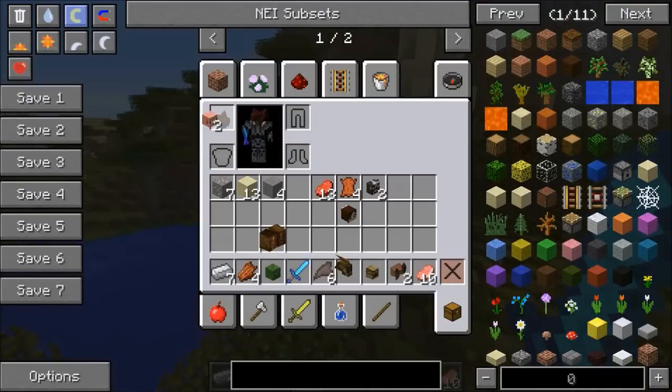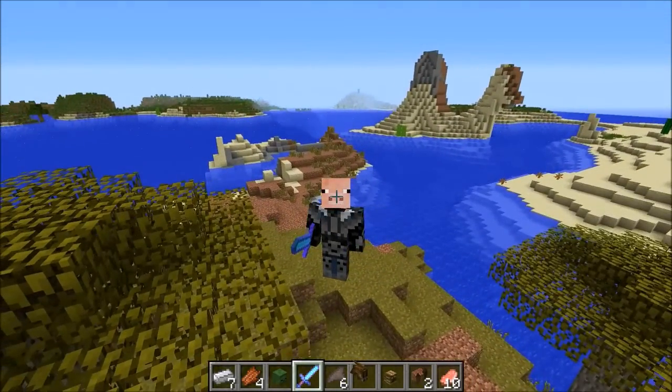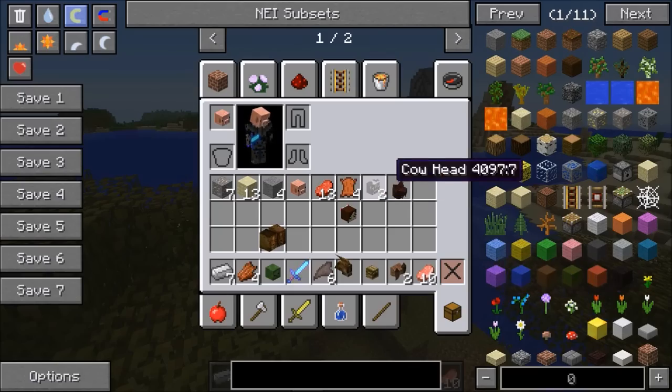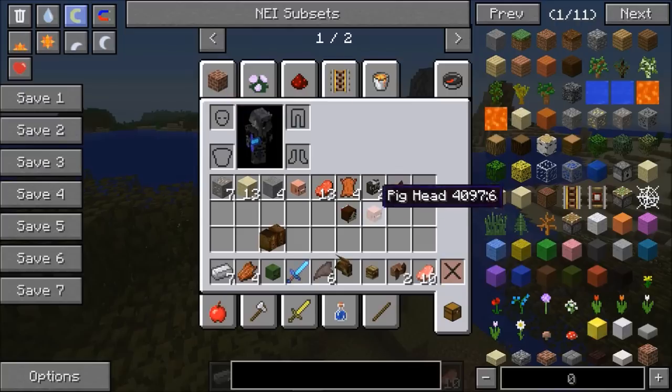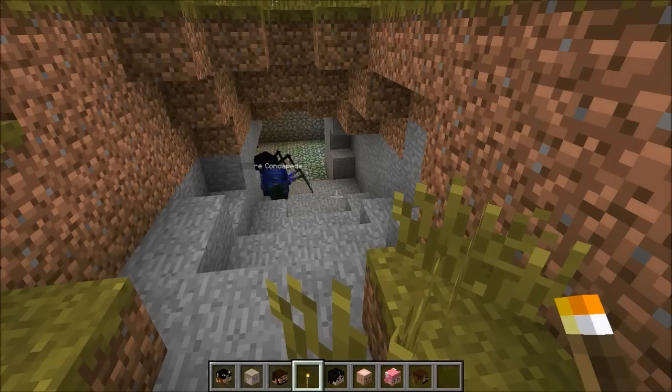I've grabbed a couple heads - should I put a pig head on? I have a feeling it's gonna be kind of weird. Let's go for it. This is so awkward, there are so many awkward ones. I definitely put on the coolest ones - probably not an animal, maybe like a demon or something like that. I like the two-headed demon.